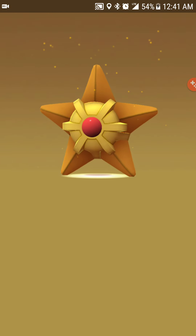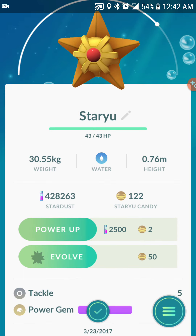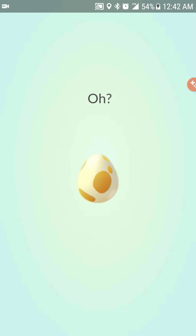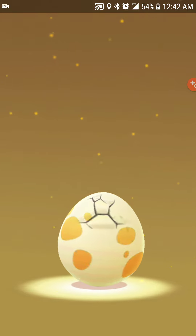We have the water event going on right now so you get a ton of those. Power Gem and Tackle — interesting move set. Okay, here's number eight, egg number eight.